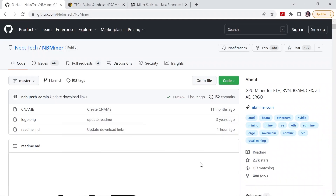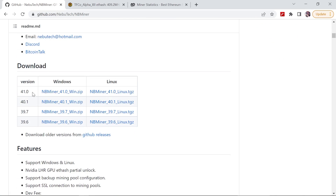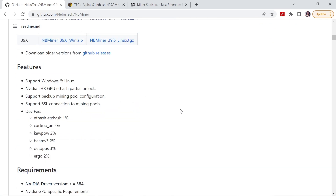What is up miners, and welcome back to the 3Fox Company YouTube channel. Today is yet another exciting day with the official release on the GitHub page of NBMiner. This is the official page of NBMiner, and if we scroll down we can see that they've just launched version 41.0 of NBMiner, which is 100% LHR unlock.